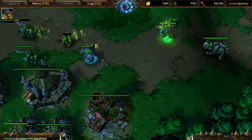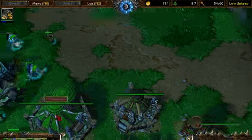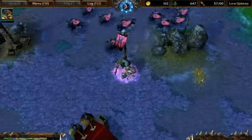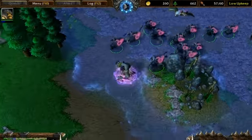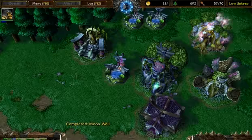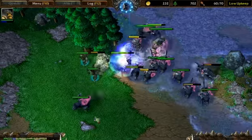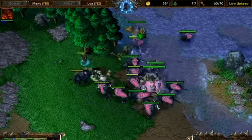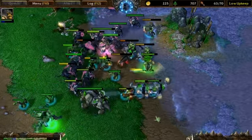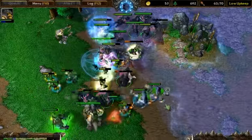You'll see my Beastmaster hit level five, because orc units give a ton of experience — that's another strength of this strategy. Once your Beastmaster hits level five he's like a one-man army. In terms of whether you want to pick Quill second or Hawk second: if he has Demolishers, I'd prefer Hawk second because the hawk will rip up the demos in like four hits. If he's not going demos then go Quill Beast, because Quill Beast actually has more DPS. The hawk has more mobility and does magic damage which is extra effective against demos.